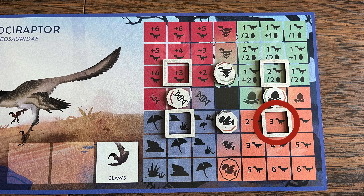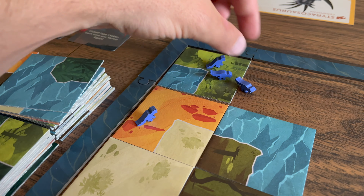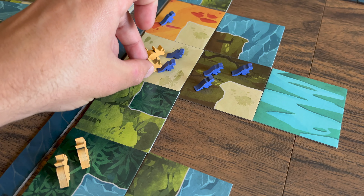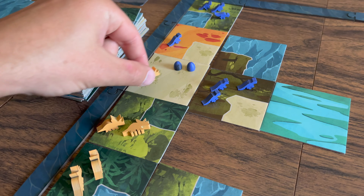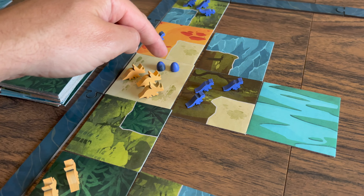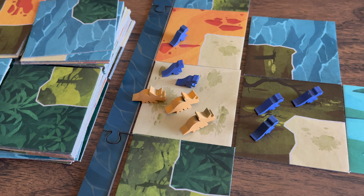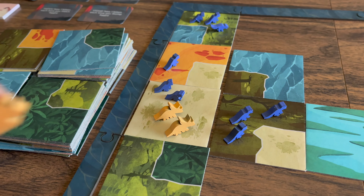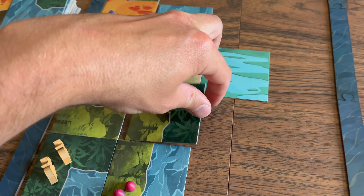Water can be placed to match any biome when placed, but not once it's already on the board. Herd movement is counted across biomes, not tiles, and water cannot hold any herds. Movement is orthogonally adjacent, never diagonal. You check your dino board for how many dinos can migrate; if you have fewer than that number you move them all, if more you potentially split into a new herd. If a herd moves into a biome with another player, it becomes a rival biome — herds coexist but the active player loses one dinosaur in a rival biome at the end of their turn.